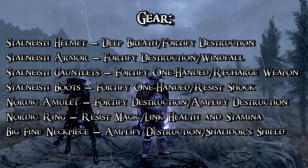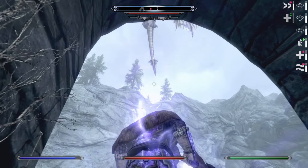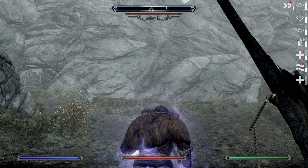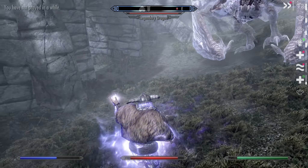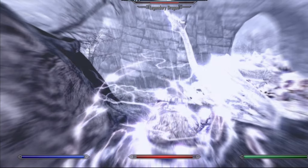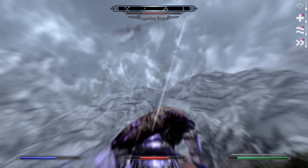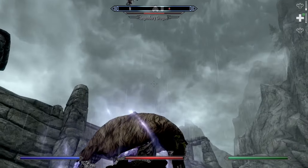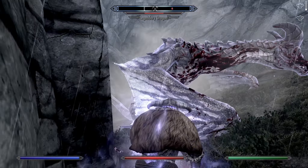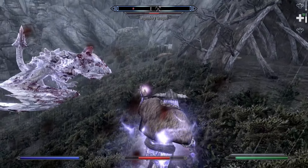Then we will wear a helm with Deep Breath and Fortified Destruction enchantment, armor of Fortified Destruction and Windfall, gauntlets of Fortified One-Handed and Recharge Weapon, boots of Fortified One-Handed and Resist Shock, an amulet of Fortified Destruction and Amplified Destruction, a ring of Resist Magic and Link Health and Stamina, and a big fine neck piece or a cloak or a cape - an extra item slot with Amplified Destruction and Shalidor's Shield. You can see from the list that I am using one item above the vanilla limit. It is a clothing item, so it can hold Amplified Destruction - it would be a sin not to do it. The same cape or neck piece will hold the Shalidor's Shield effect, which in our case means 40% damage reduction when casting a spell - any spell - and you will cast spells all the time. So this damage reduction is counted separately from armor, and we'll have the armor rating capped, so in the end this little neck piece can make us very tough indeed.